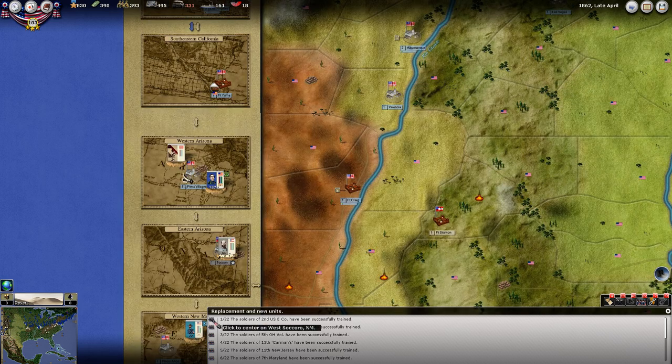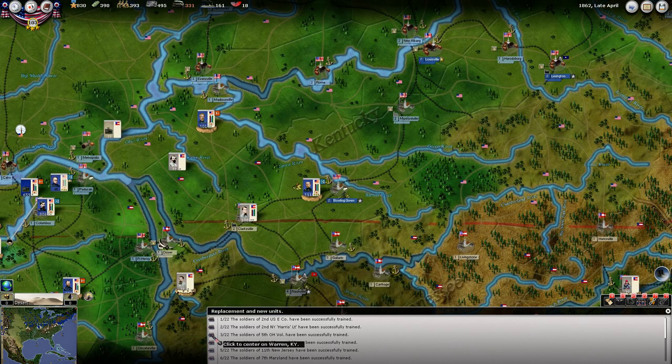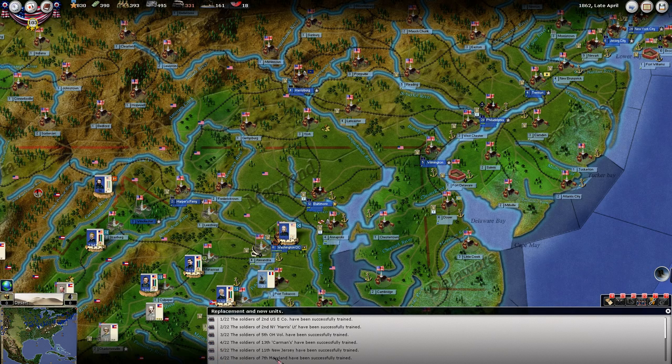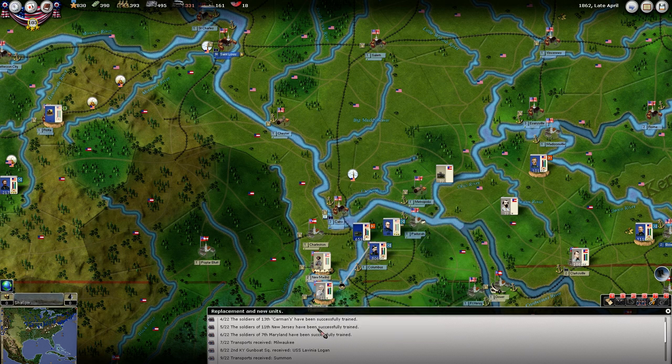We have some units getting trained — something in this force has been trained up. Ohio Volunteers, that's in Buell's force. Possibly these have been trained in McClellan's force. Transports received — the Milwaukee. One of these units that we had lost a transport has been replaced, and the gunboat squadron has also received a replacement. Here's the other transport received, so those guys are probably pretty close to good now. A flatboat was disbanded and then all ships were scuttled.